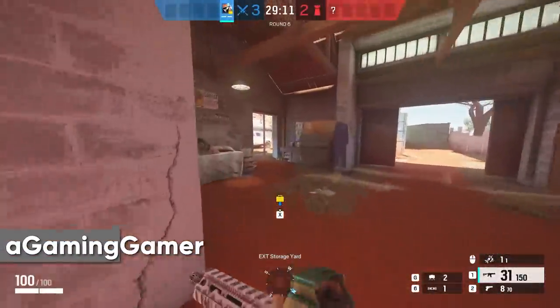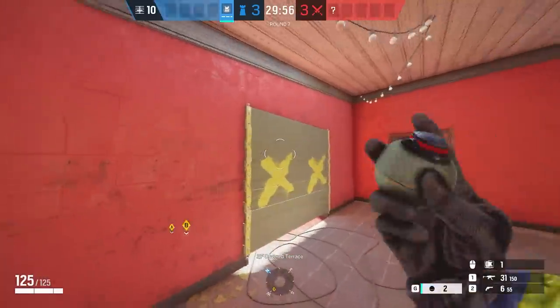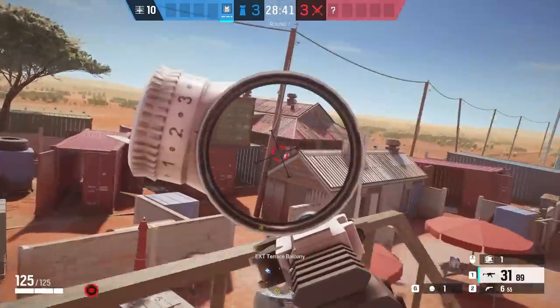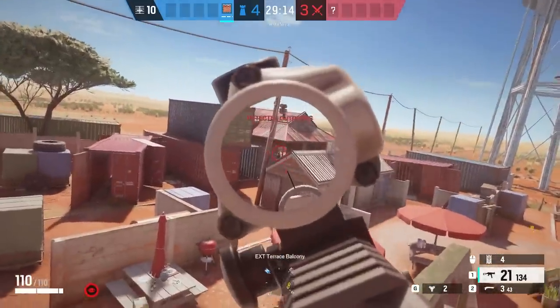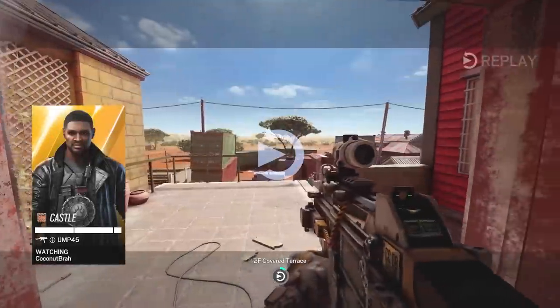A more simple spawn peak that requires absolutely no setup at all is to simply run out of the big door and terrace. After one second into the round, you can run out and pre-fire into the doorway of the red garage. There's a path that attackers might choose if they spawn here and it's not a spot that attackers feel very threatened by, so this spawn peak is going to be a pretty popular one soon.